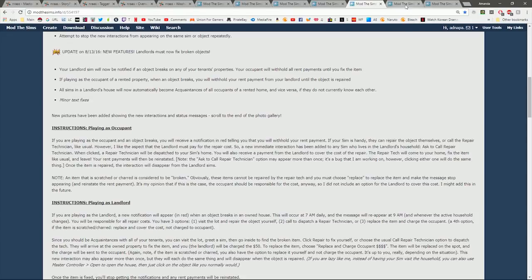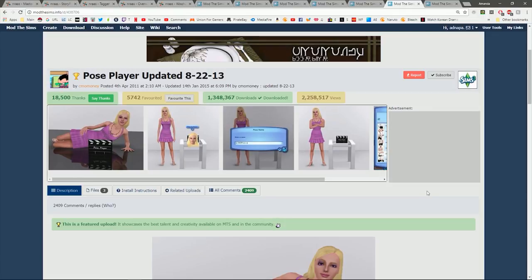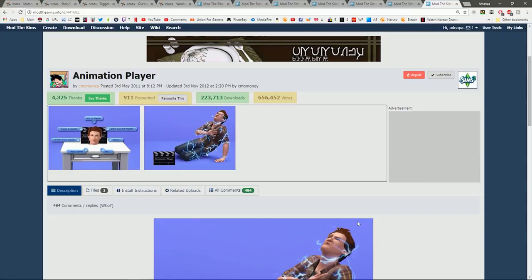Next on the list — actually not a mod but custom content — is the Pose Player. If anyone uses poses for thumbnails, you know how incredibly useful this is. You can use it to create thumbnails, pose sims a certain way, or use it in machinima clips. There are so many different poses available online that you can't really use them all.